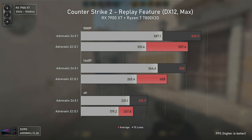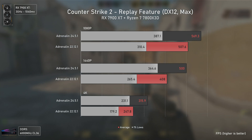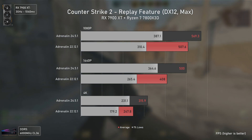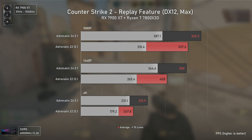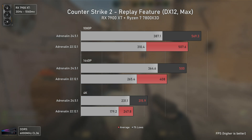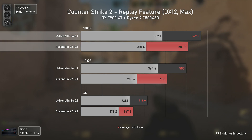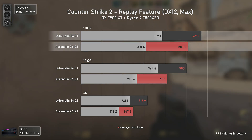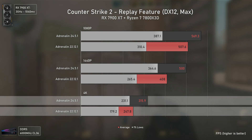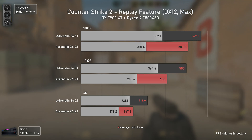Counter-Strike 2 was released much after these cards of course, but it was kind of an engine update to CSGO. The results are quite interesting — the older drivers had shader caching stutter, something that was fixed with the newer ones. The game ran smooth and was 12% faster at 1080p, 23% faster at 1440p, and 27% faster at 4K, with the differences usually higher in the 1% lows.